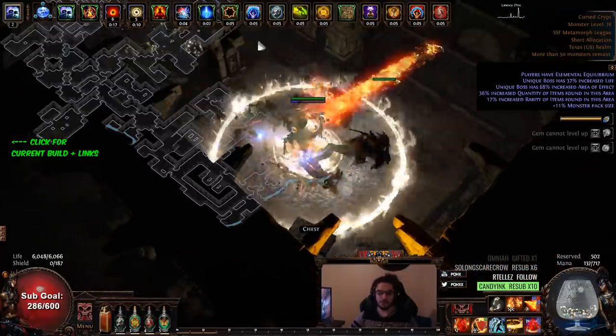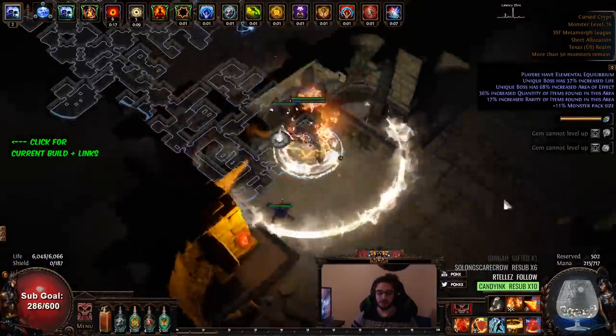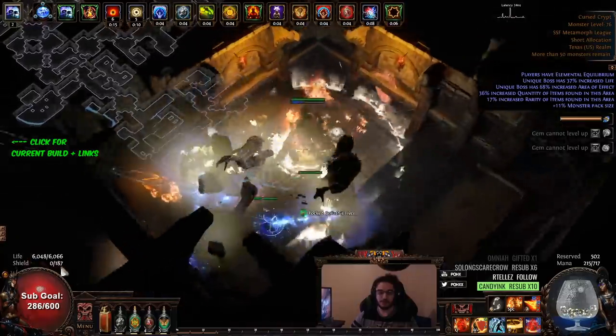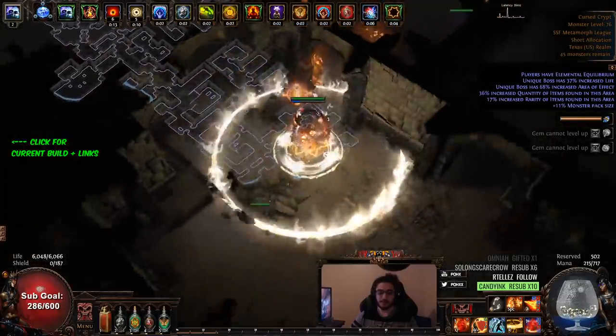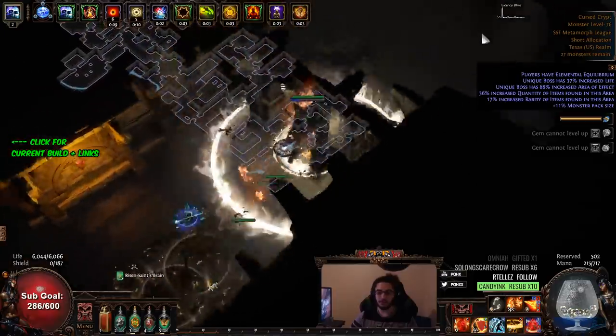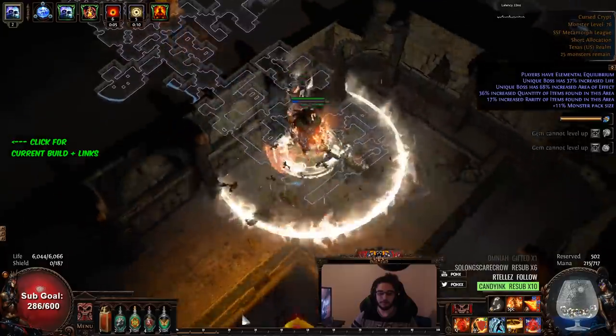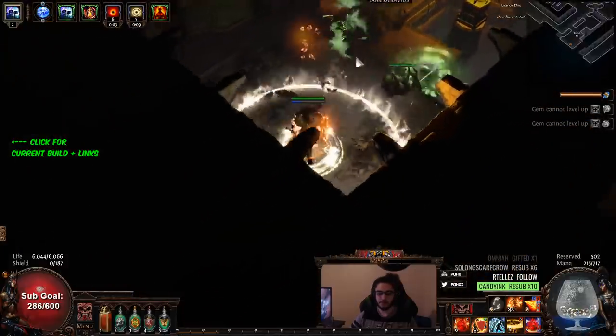One of the big things I was concerned about is when I dropped Flammability Blasphemy, I thought my damage was going to go complete shit. But it's actually not that bad at all, which is nice. Because I'm not relying on a curse, which is really good — simply because of Curse Immune maps and Curse Resistance maps.